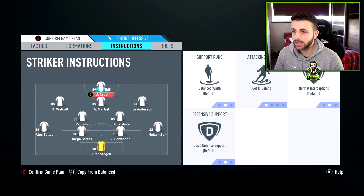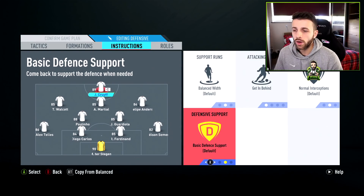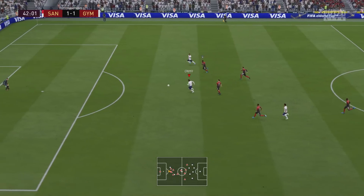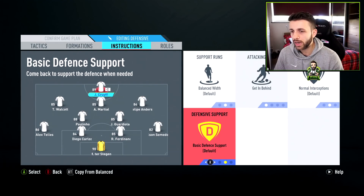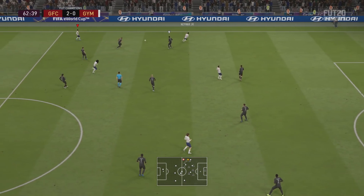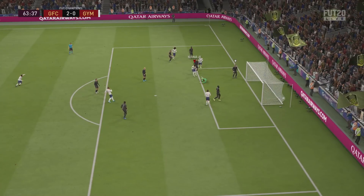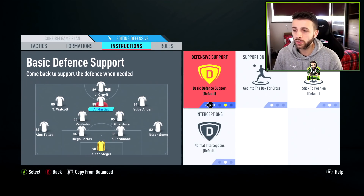For the custom instructions, for the striker I've settled on leaving everything on normal or using get in behind with come back on defence. However, this is already a very defensive formation, so adding come back on defence from the start makes it almost like a turtle formation — parking the bus, which isn't fun. I find that leaving the striker unbalanced defensively and getting behind is the best way. For the LAM, CAM, and RAM, I change it to get into the box for the cross. You could also have the LAM and RAM come back on defence, or just leave them on balanced and use the CAM to come back on defence, but consider your players' stamina.